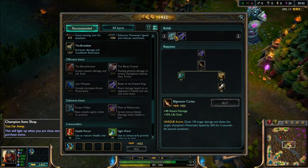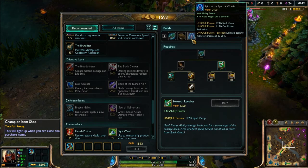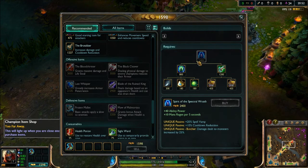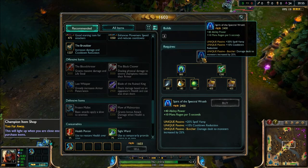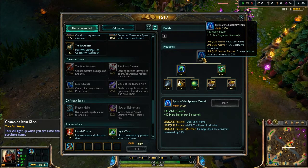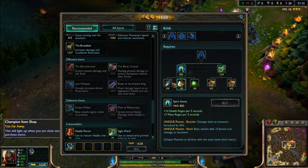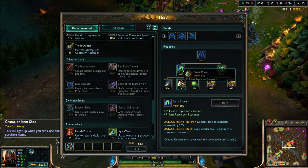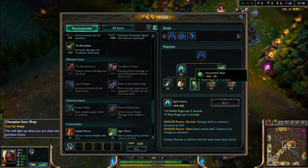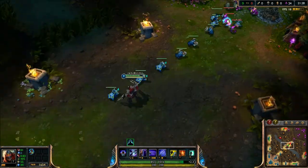Let's take a quick look at the Hextech Revolver area. Spirit of the Ancient Wraith is a new item — 40 ability power, 10 mana per 5, 20% spell vamp, 10% cooldown reduction, and Butcher: damage dealt to monsters increased by 25%. It builds from a new Spirit Stone, which itself builds from Hunter's Machete, Fairy Charm, and the Rejuvenation Bead.